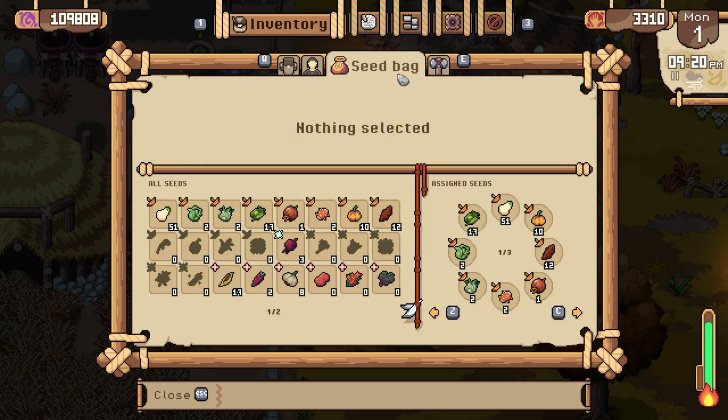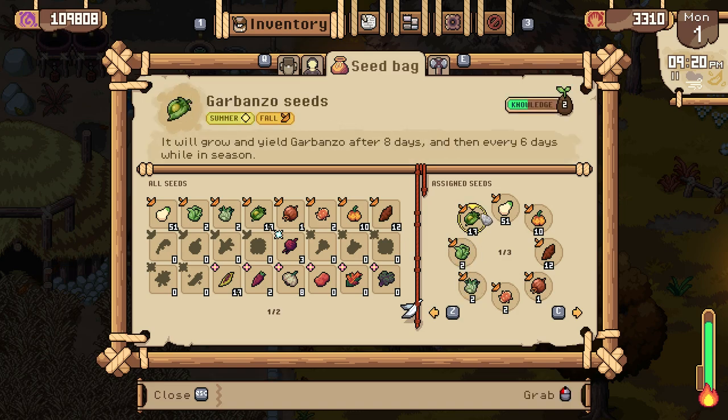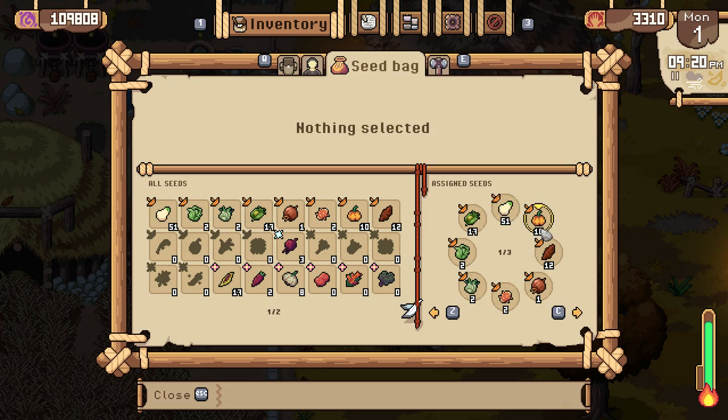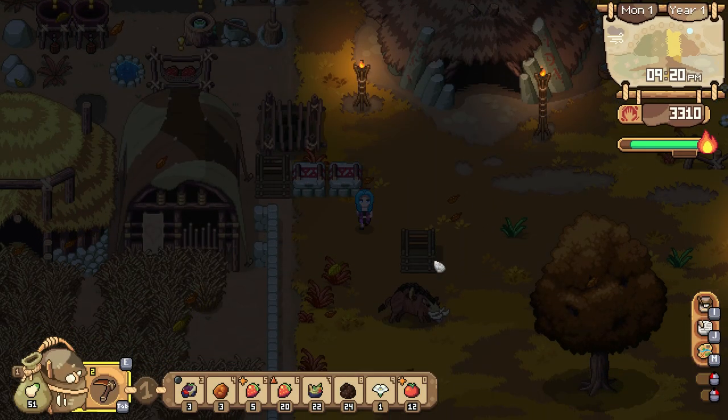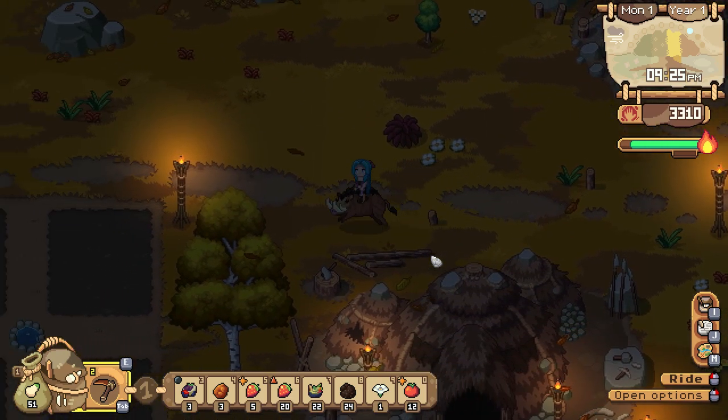These are not even including anything that might be in the savannah. I'm betting pumpkins will regrow, I'm betting prickly pear will regrow, and I'm betting everything else will be harvested once. The pumpkins might also be harvested, but I'm not sure on that yet.